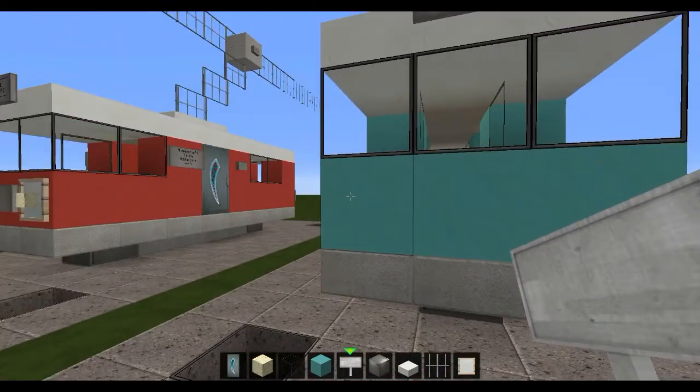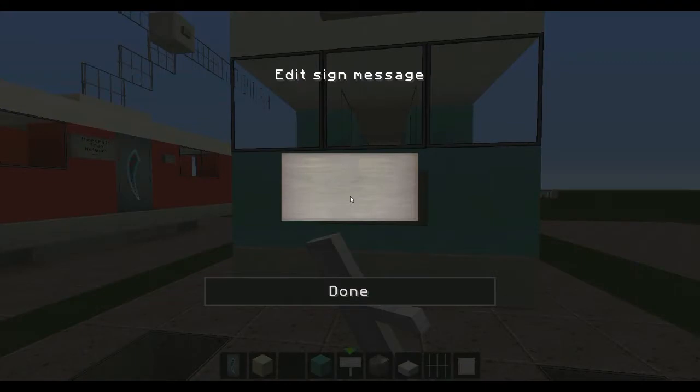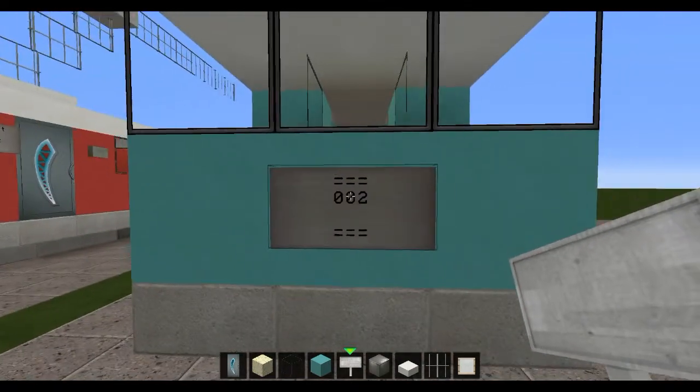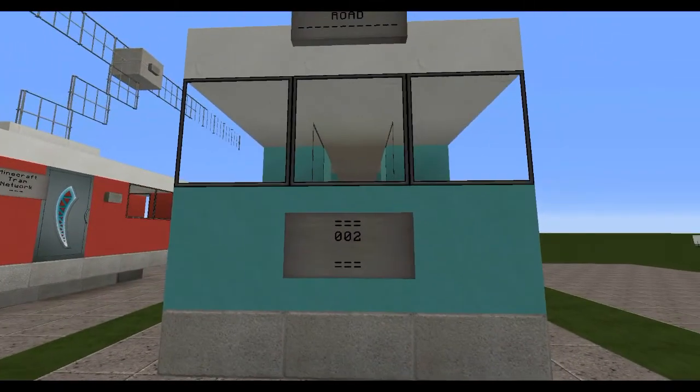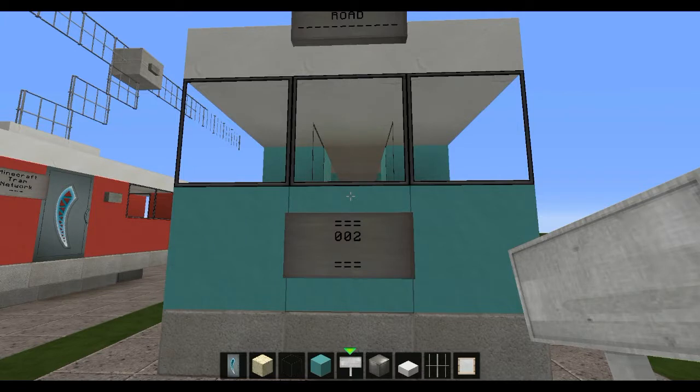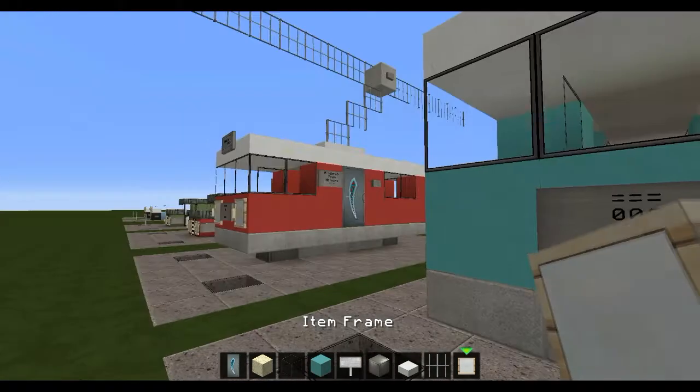Then in the middle here, grab another sign and write the tram number — for example, 002. You could also put the logo of the company that made the tram. If you want a logo, maybe add an item frame and then a gold block or whatever you think would look best for your preferred company.